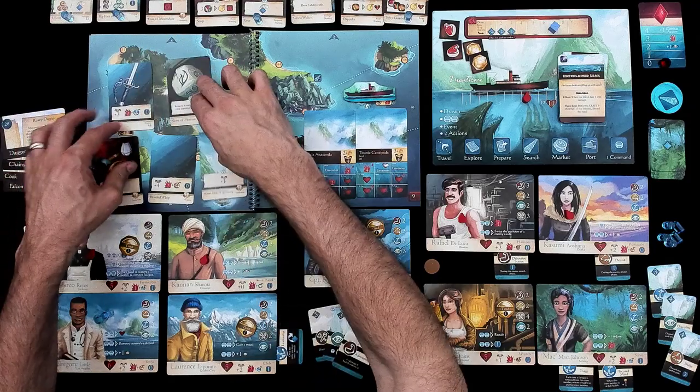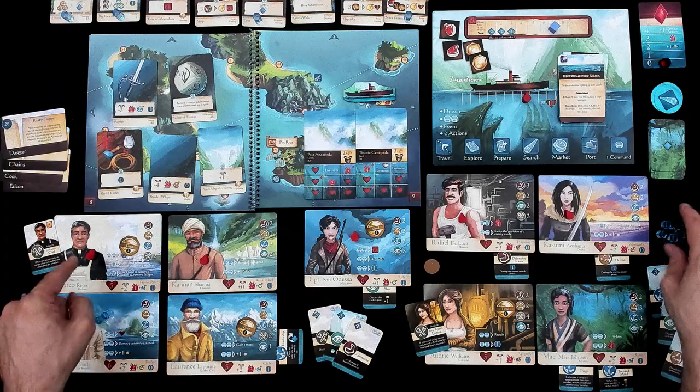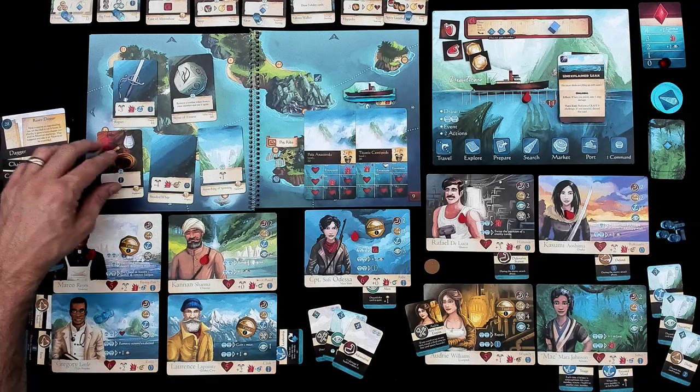We've got a couple of weapons — a Rapier, which is better than our starting weapons, and a Branded Whip, which would be cool. We also have a Ring of Sprinting, which could come in handy in a pinch. We've got all of these items that we can activate using our Command Tokens. And I don't have any! I blew through them all to cure Marco here.